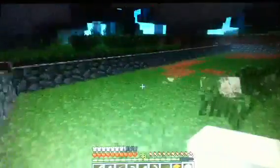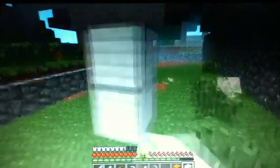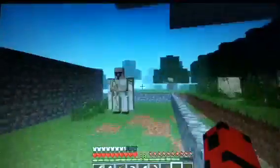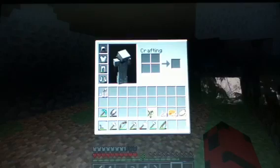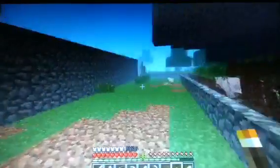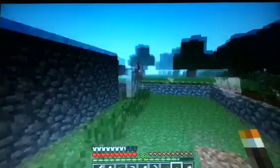And now I think we are ready to begin. First things first, we'll put a pumpkin right there. I hope I do this correctly. Boom, boom, boom, boom, and boom. Hello, Iron Golem. The only problem with this Iron Golem is the fact that if I hit him once, he'll try to kill me for the rest of my life, which wouldn't be good.